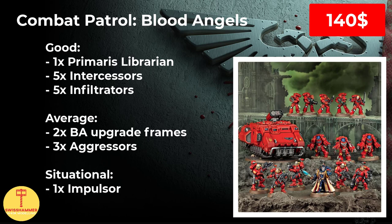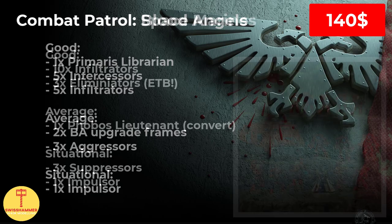The Aggressors are decent when mixed with other units, though I think I would prefer having the Inceptors from the Dark Angels box instead. While perhaps having fallen a bit out of fashion, the Impulsor is still a valid pick for transporting slow units, such as Phobos Veterans, in case you are planning on getting some of these. Between this and the Dark Angels Combat Patrol, I would prioritize the Dark Angels one for the Dreadnought over the Impulsor, unless you really wanted the latter.